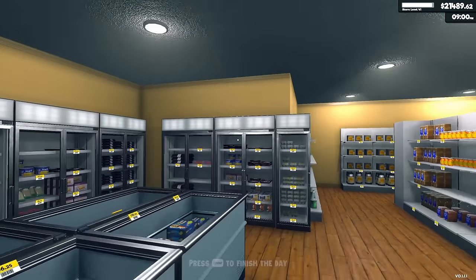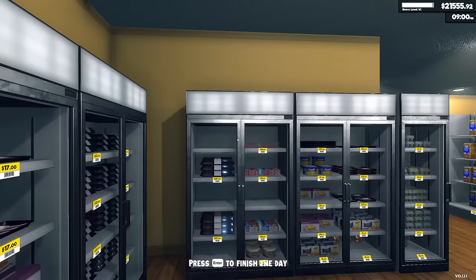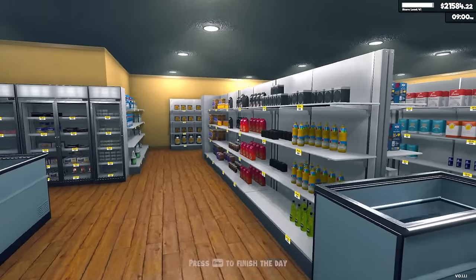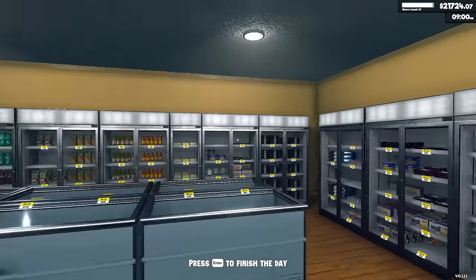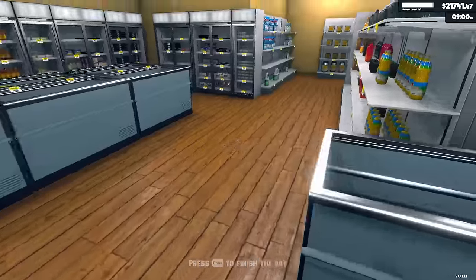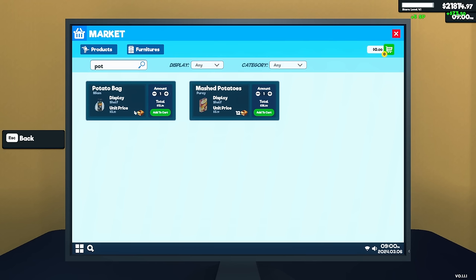We're going to buy the license first. If I can afford the expansion by the end of this episode — well, I probably won't be able to because I've got to buy all the new products with the license. But next episode, we've got to unlock that corner. Then we'll buy a couple more shelves, make a short aisle, expand the refrigeration section, and maybe add at least two more freezers. Let's look at those product licenses — what are we dealing with here?